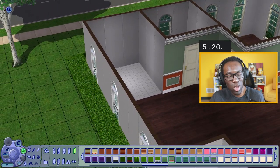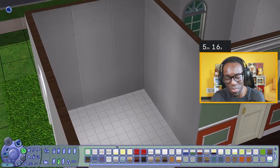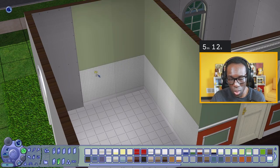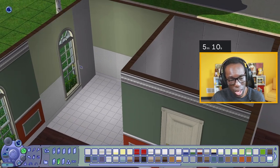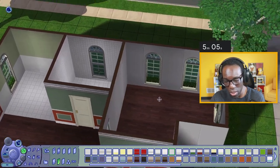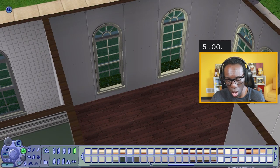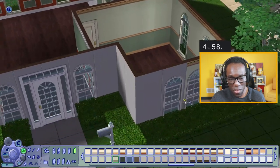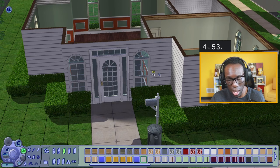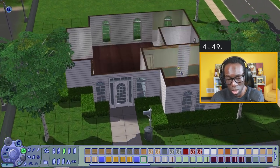Something about the trim and the board and batten at the bottom just looks really nice — it screams homey and suburban and speaks to me on a personal level. We'll do the green for the kitchen as well, then white for the bathroom. For the bedroom, there's another one I always end up using — 50 shades of green — it looks quite dandy and lovely.